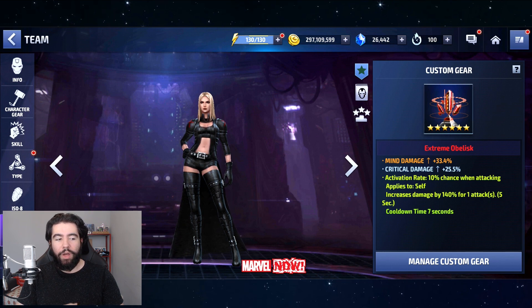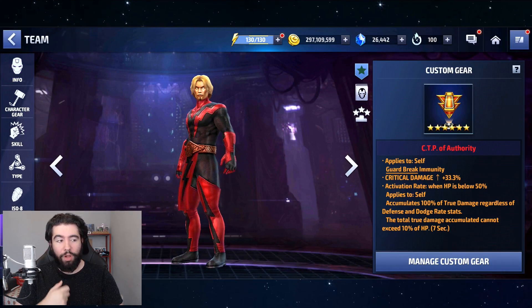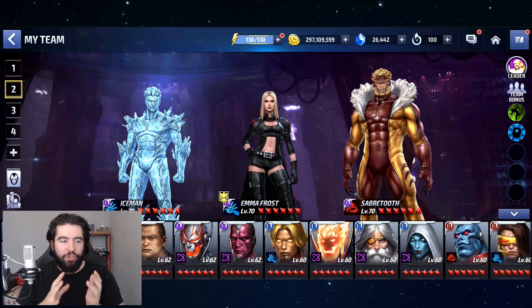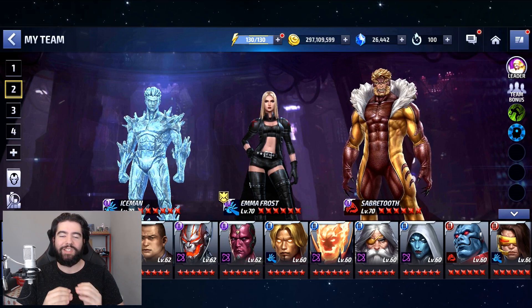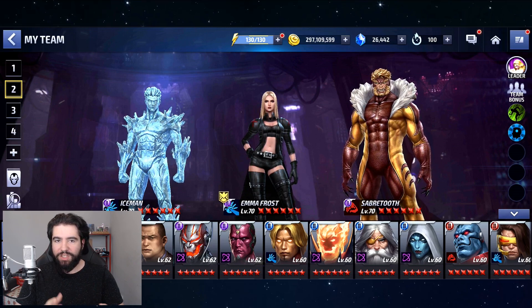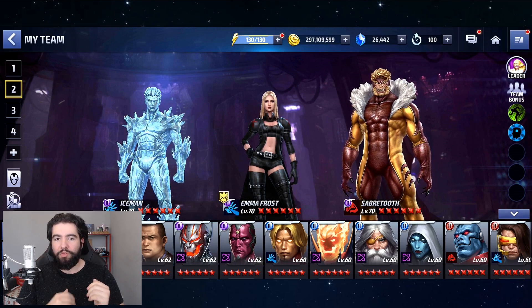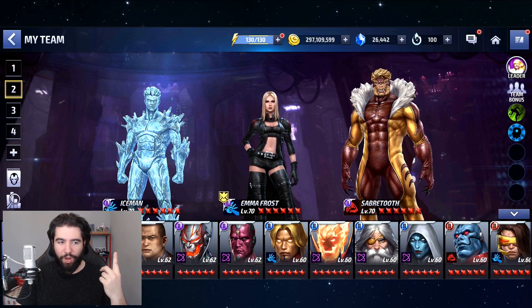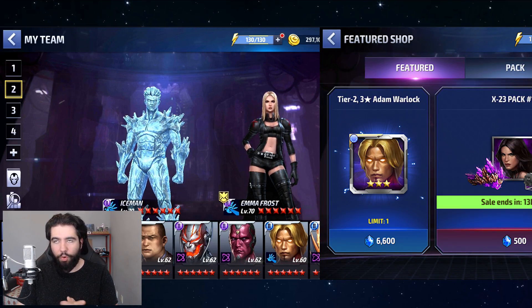I've never given Emma Frost a CTP, but she's performed well in spite of that, and she's the only one to have a uniform. Sabertooth's had a CTP since he came out, and I've played around with a few different CTPs for Adam Warlock, but he's settled on this one. We do have to point out that there is a difference between the first three characters and the last one. Adam Warlock costs substantially more crystals than the other three. Technically, you do get some crystals refunded when you get Adam Warlock up to level 50 and then level 60, but you do need to invest a lot more to get him ranked up.